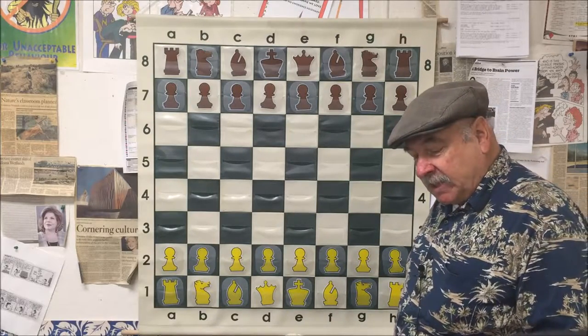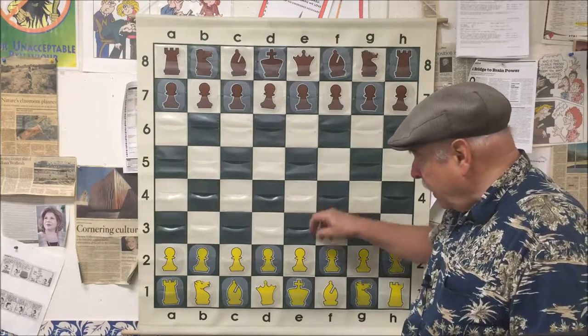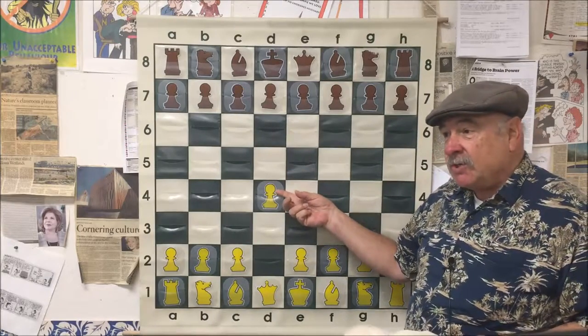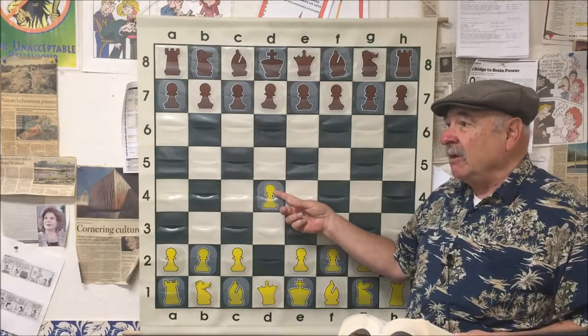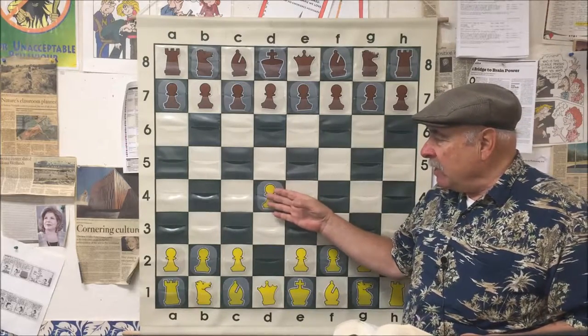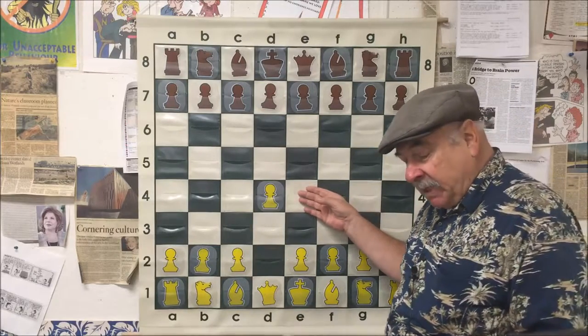We're going to start with a game from Texas 1938 — Puglios versus Underwood. Puglios is white and starts D4, a great opening move for grandmasters and masters who like to start very slowly and have a slow, steady buildup. There's not a lot of fireworks with the D4 opening, as opposed to E4, which creates all kinds of tactics almost immediately.